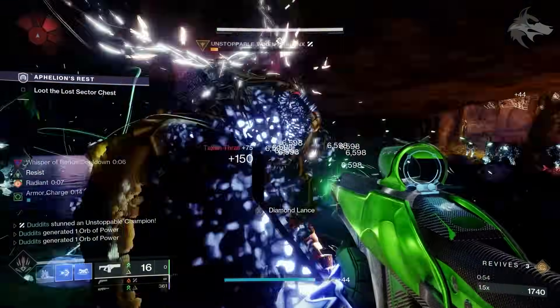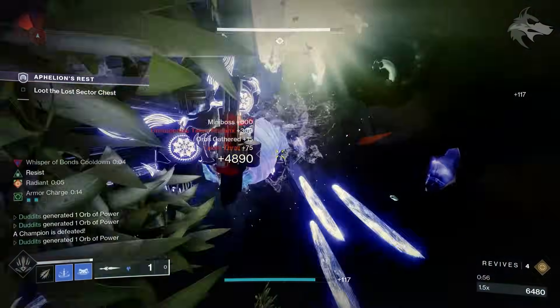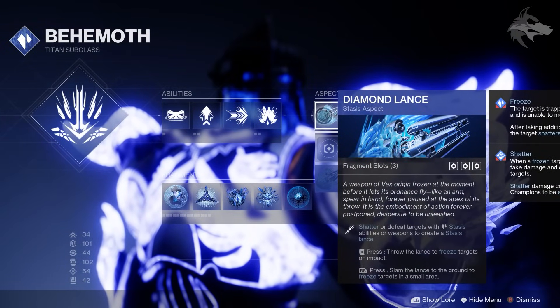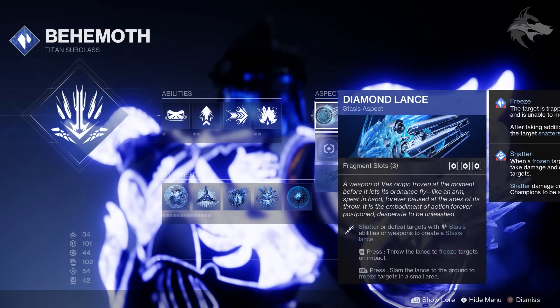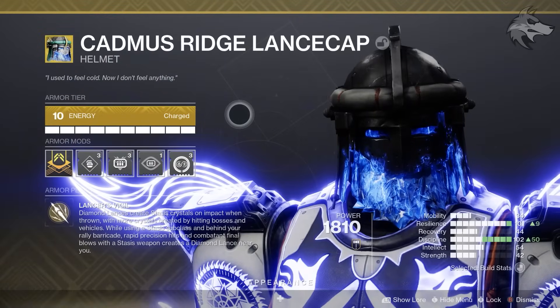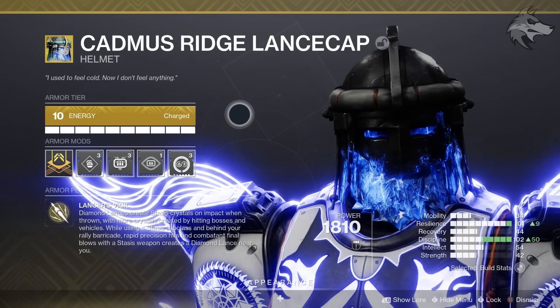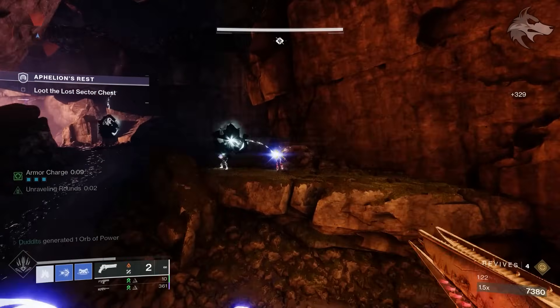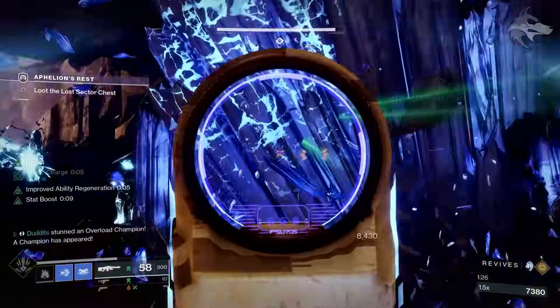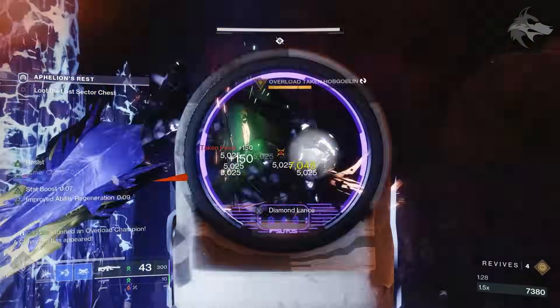Firstly, we're running Diamond Lance on a stasis subclass, where we can shatter or defeat targets with stasis abilities or weapons to create a stasis lance. This is paired with the Cadmus Ridge Lancecap on the titan, where diamond lances create stasis crystals on impact when thrown, with more crystals created by hitting bosses and vehicles. While using a stasis subclass and behind a rally barricade, rapid precision hits and combatant final blows with stasis weapons also create a diamond lance near you.